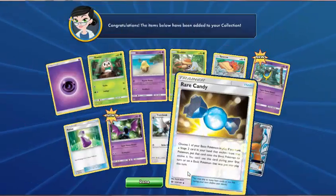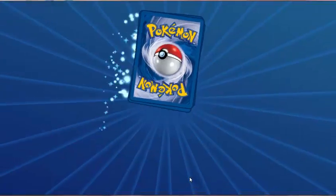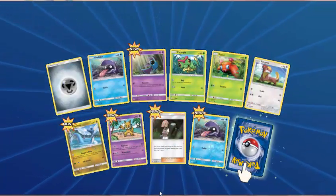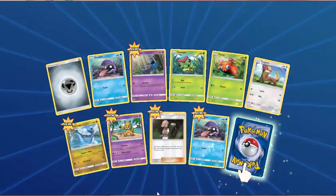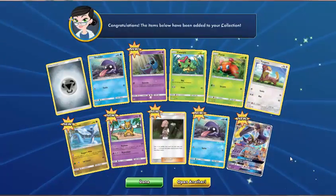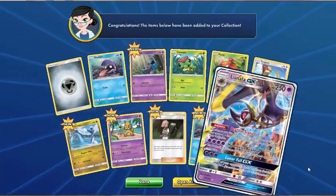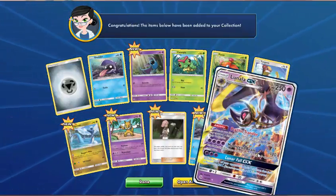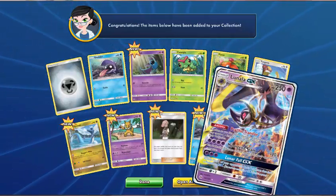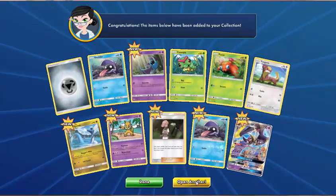Awesome! First Full Art GX from these packs. Let's keep going then and see what else we can get. Metal Energy, Shellder, Zubat, Caterpie, Paras, Yungoos, Dragonair, Hypno, Illima, Shellder — and we got another one! That looks like Lunala GX, the regular. I pulled the Full Art of this from an online pack the other day. I do like this Lunala — being able to move your Psychic Energy around. And the Lunafall GX — while there are still EX Pokemon in the format, you can use Lunafall GX to knock out an EX.